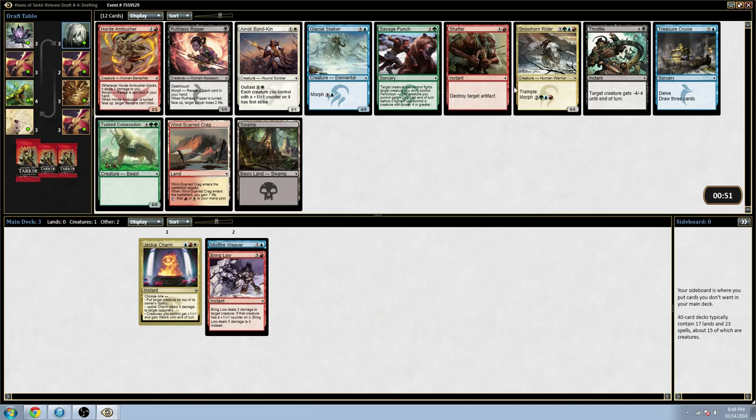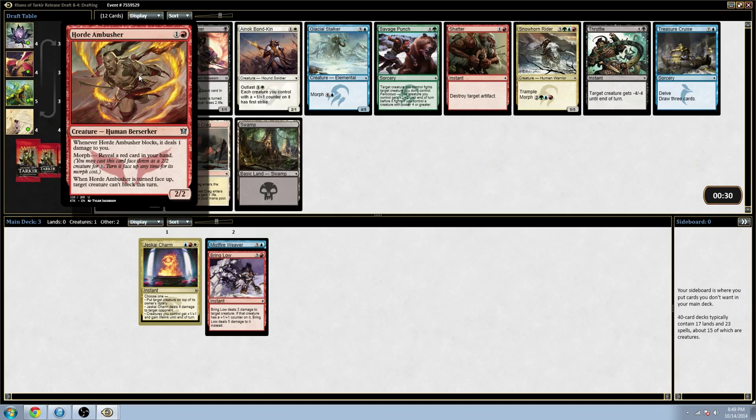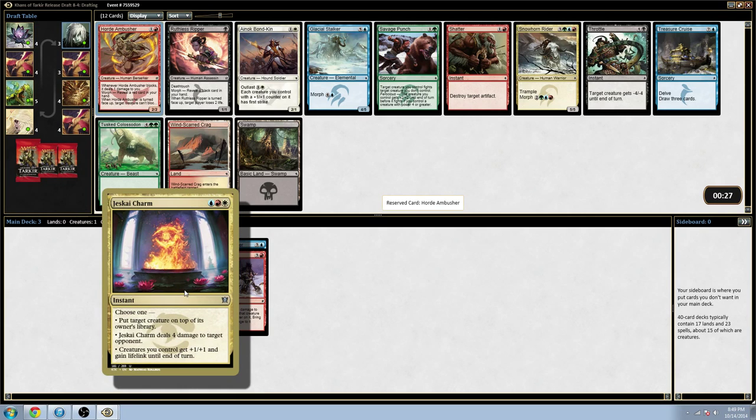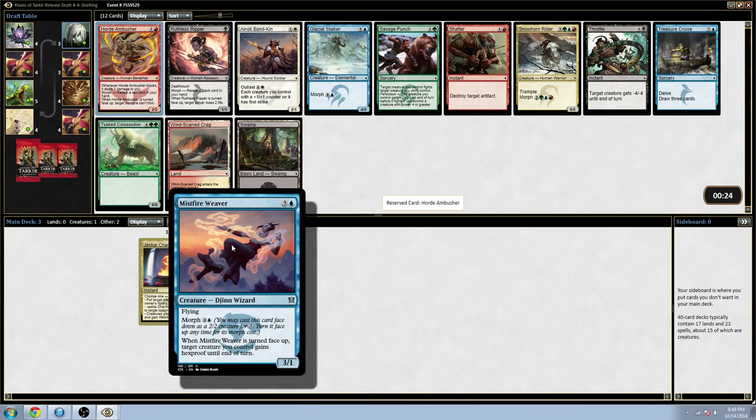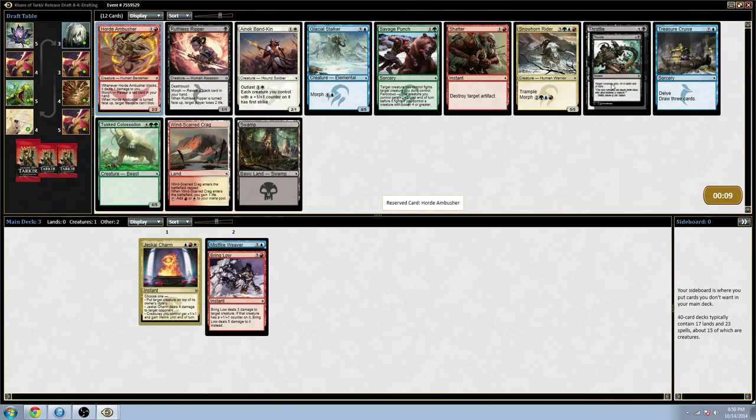Notable cards: Horde Ambusher, Anok Bondkin, Snowhorn Rider, and Windscarred Crag. Also Ruthless Ripper is pretty late but not in my colors. If I'm a hyper-aggressive deck, Horde Ambusher is really good, and Jeskai Charm naturally leads me to be more aggressive with aggressive flyers. Bondkin is one of the better cards in this format — if I'm looking to be a little slower, that card is phenomenal. But I really love the effect that Horde Ambusher has, especially in an aggressive deck. This guy just does so much work.